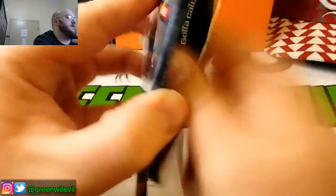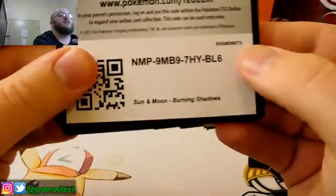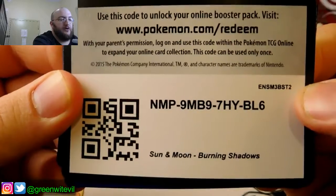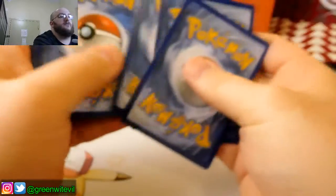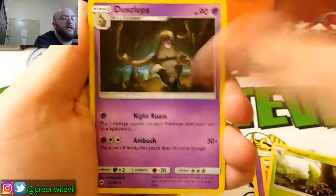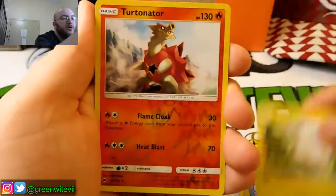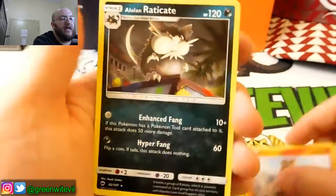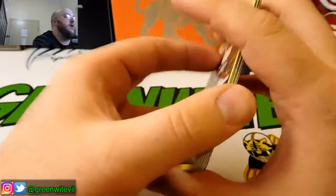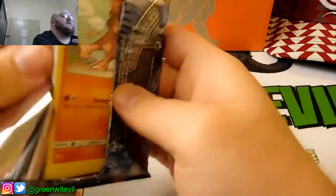Now we're on to pack number four. So far, guys, nothing doing. Maybe this can change. There's your code card for you guys. We have ourselves a Psychic Energy, Simi Seer, Metapod, Dusclops, Reeloo, Meowth, Vulpix, Wimpod, Togedemaru, Reverse Rare Turtonator, and Rare Alolan Raticate — which didn't help me whatsoever in our pack battle before because of that flip effect on its attack, which was lame sauce.